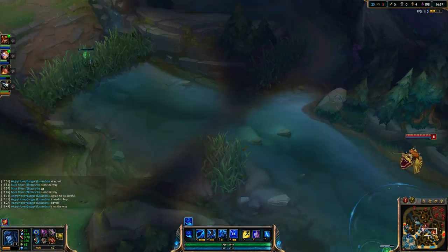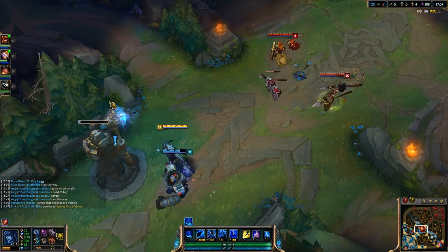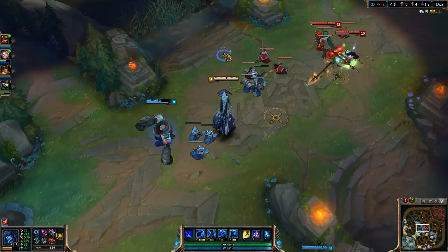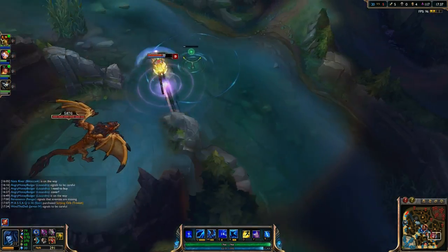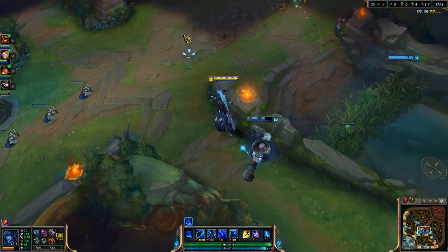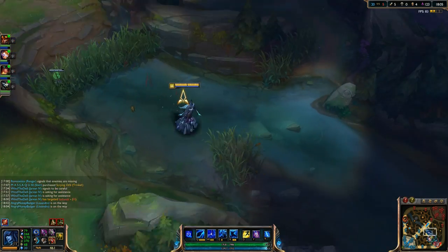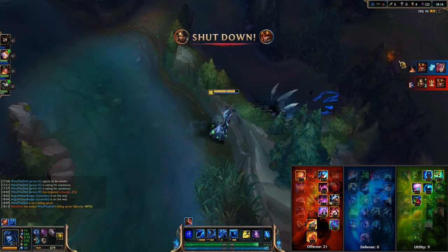For runes, I go with magic penetration marks, health or armor seals depending on your lane matchup — health is a little safer but armor is great if you're going up against AD. I go with AP per level glyphs; if you want flat AP those are good for earlier damage. And I go with AP quintessences. For the mastery page, it's 21/9. There's a picture of it in the bottom right.